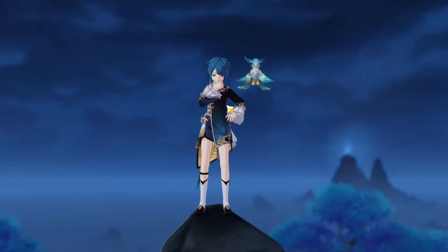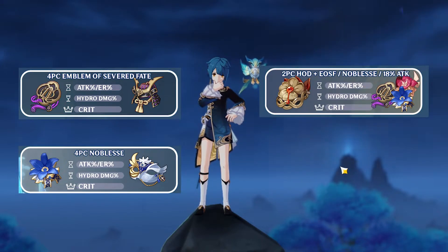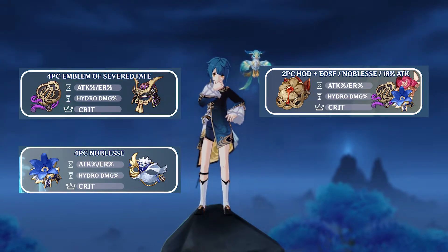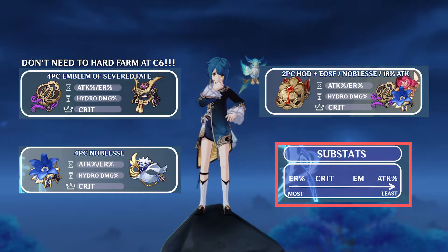For artifacts, 4-piece Emblem of Severed Fate is the go-to due to its energy recharge increase and converting ER to burst damage. Other options include Noblesse Oblige or Heart of Depth, or you can do a 2-piece combination with any of these alongside Gladiator's or Shimenawa's. If you have Xingqiu at C6, then you do not need to hard farm Emblem and can safely do a 2-piece combination. Main stats will be ER or ATK% sands depending on your ER needs, Hydro Damage Goblet, and Crit Rate or Crit Damage Circlet. Substats to prioritize include Crit, ATK%, and Energy Recharge.